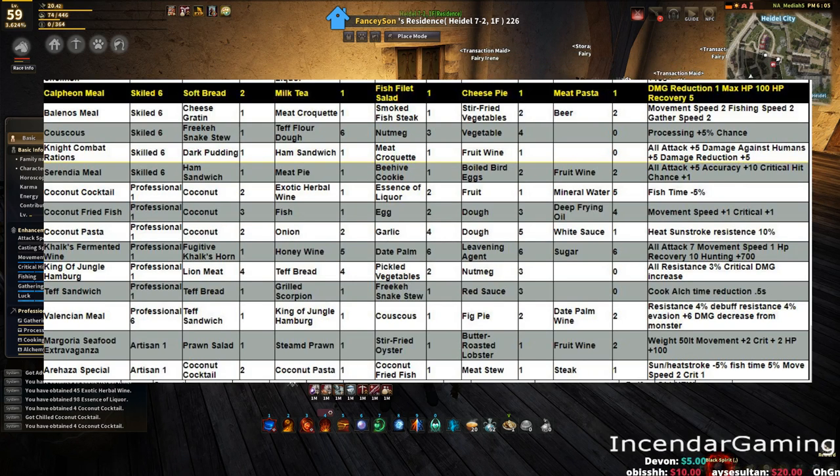Now, anyone familiar with the incendar.com site — the default sorting of the recipes is by the amount of XP they give. You can see here Serendia meal, which is pretty well known as a really high-end recipe that gives a lot of experience. But if you notice, there are recipes beyond it that give more XP and have extremely simple materials to get.